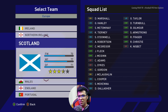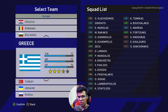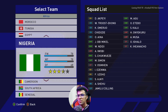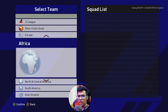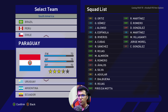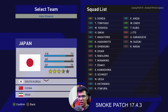Here is the international section — I'll go a little fast because there's no major update here, but you can still see the latest squads. We are heading for the end. This will only work on Smoke Patch — it's version 7.4.3, or 17-point-something. I'll write it down in the description.